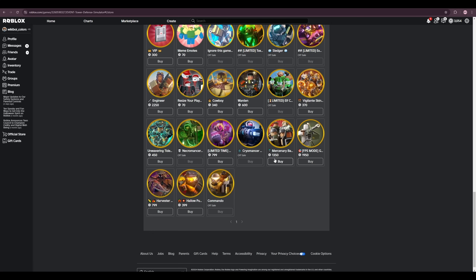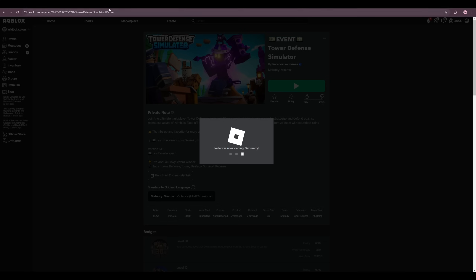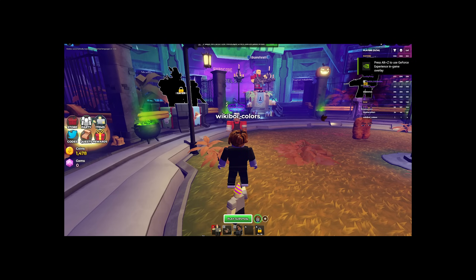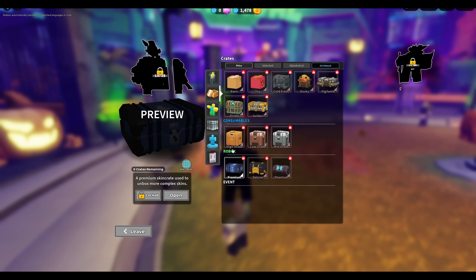I thought it might be Roblox doing something behind the scenes to reduce prices, but I genuinely don't know — because why would it only be applied to some game passes and not others like the Slasher, Harvester, or Hallow Punk? It might be that once items have been in the game for a while Roblox automatically syncs and discounts them. But then why isn't the Jester discounted even after two weeks? And why are consumable crates affected while tickets — which have been in the game much longer — are not?